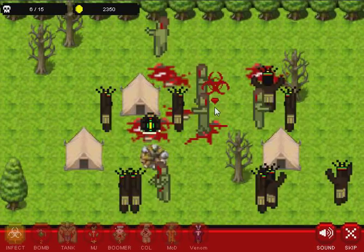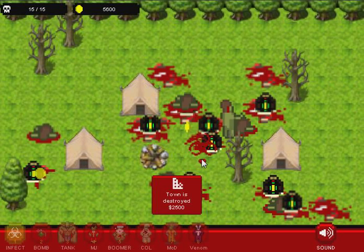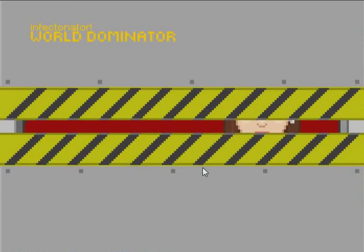Oh no, we've got one straggler over here — and he's not going to die, is he? Oh yes, he is. So we destroyed a town — great! It's burned down, and I've unlocked a new place.